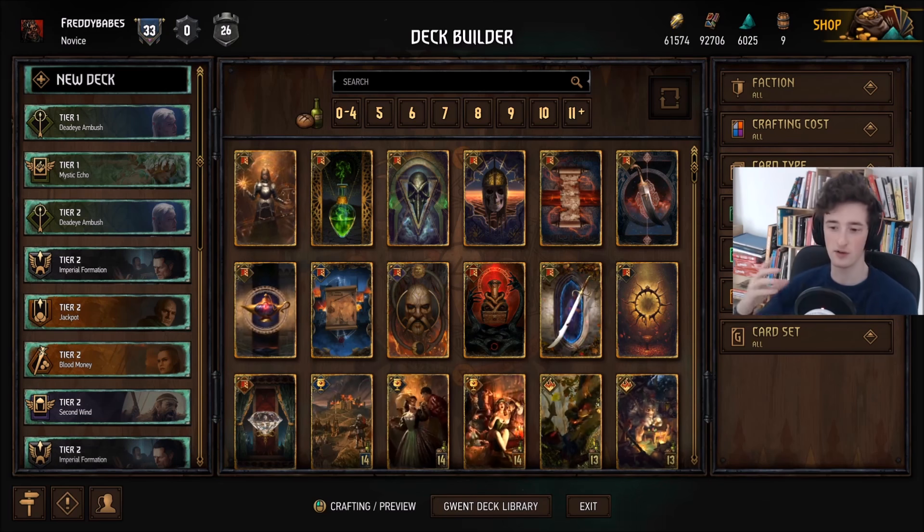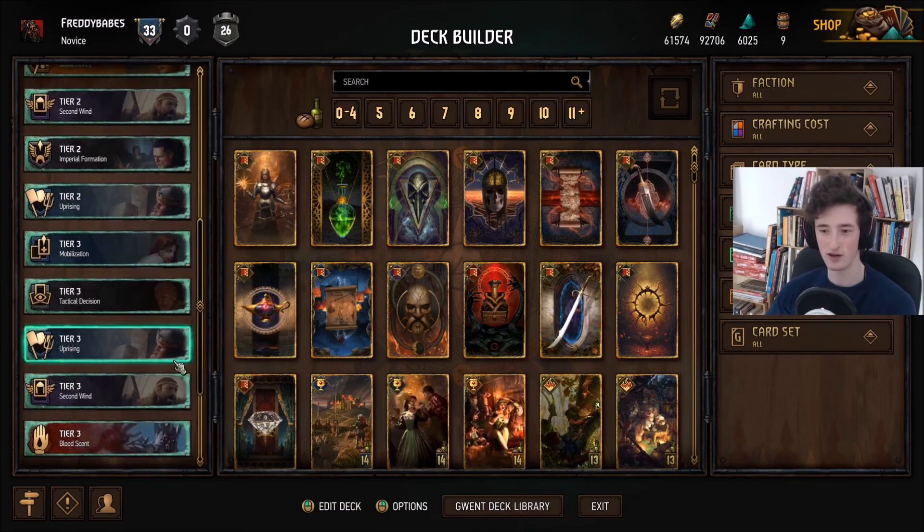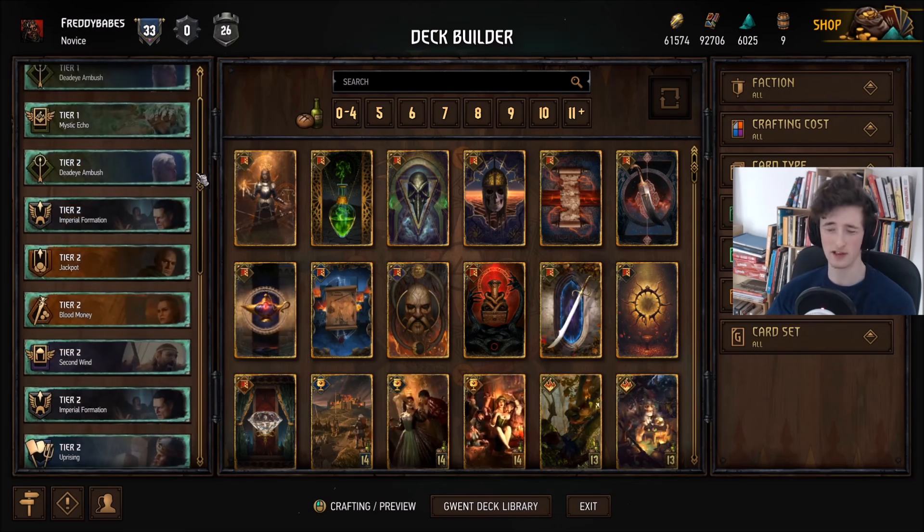You'll find that on this patch a lot of the stuff is quite similar in power level in terms of decks. Most stuff is of a similar strength; there's a lot of stuff in tier 2 and quite a bit in tier 3 as well. That's just because it's very hard to separate those — they're very similar in power level really.